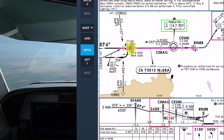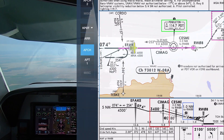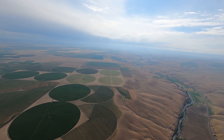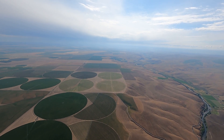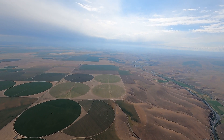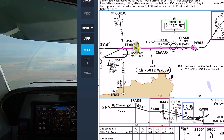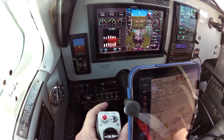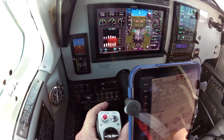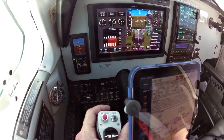Number 4-6-5-3, traffic no factor, radar service terminated. Contact Pendleton Tower. See ya, 4-6-5-3 — thanks for your help today. Hello, Pendleton Tower, Bonanza 1-5-4-6-5-3, 4 miles from CMAG. We'll report CMAG, 4-6-5-3. Thank you.